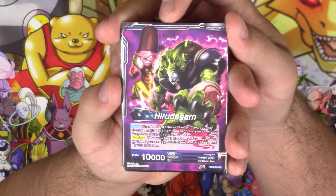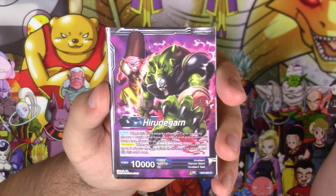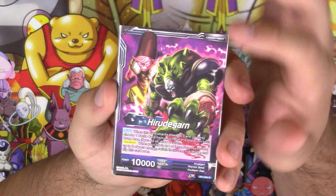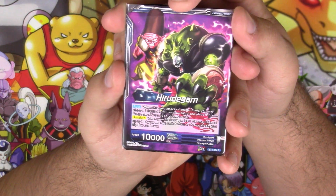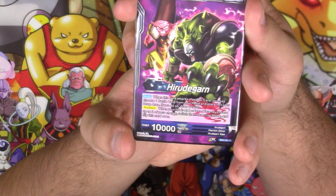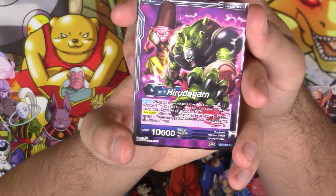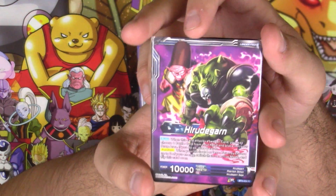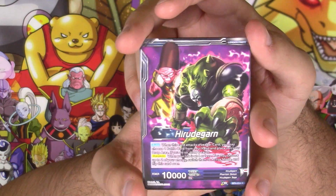Let's go ahead and take a look at the leader. There is also a jumbo size of this if you guys would prefer. It comes from the booster boxes of Colossal Warfare, and this was one of the leaders that got a jumbo card. Personally, I don't like jumbo cards, but that's just me. The auto is: when this card attacks a leader card, you choose one battle card from hand, place it in the drop, and draw two cards. What's really cool about this is that it's just any battle card — it doesn't have to be anything specific. So that right there has a lot of potential.